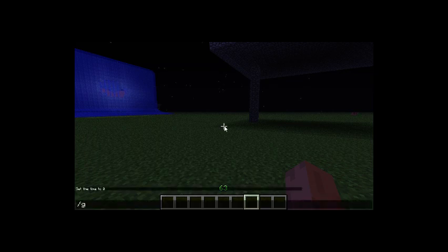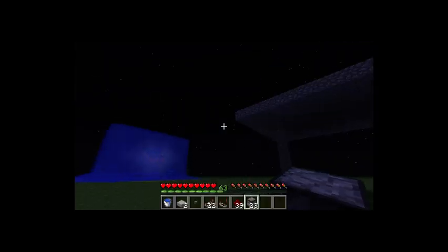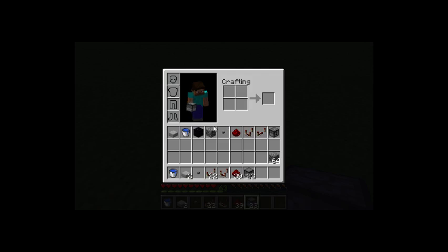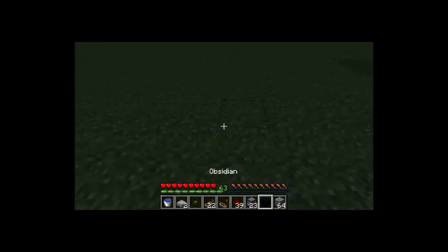For this build you will need: one water bucket, two stone slabs, one button, 22 redstone repeaters, 39 redstone, 23 dispensers, and a stack of cobble — cobble only if you are building this in the air. Oh, and you need cobble for the barrel as well.